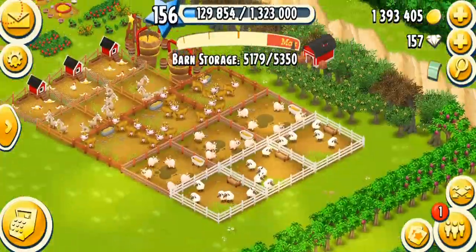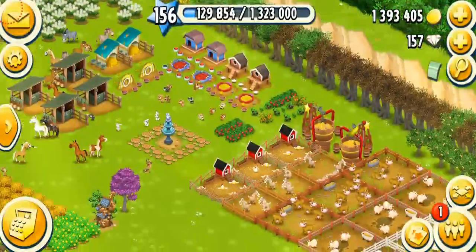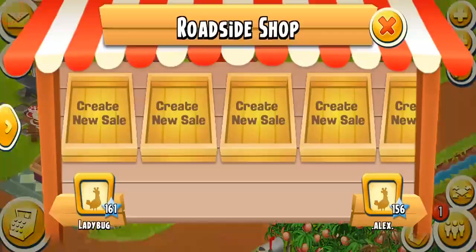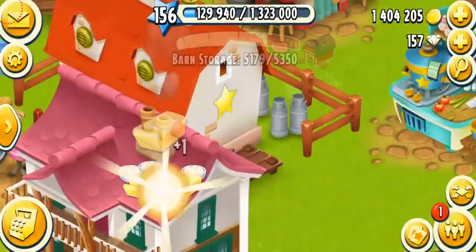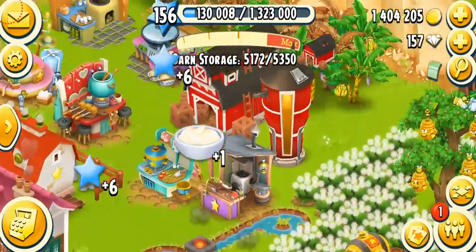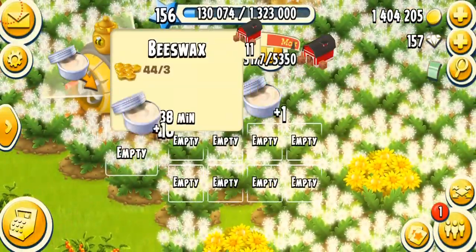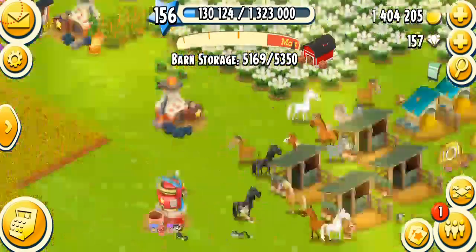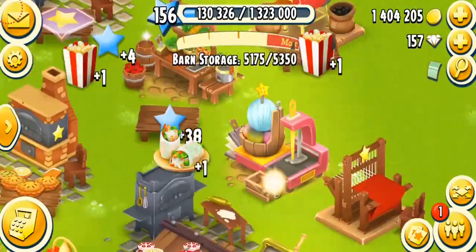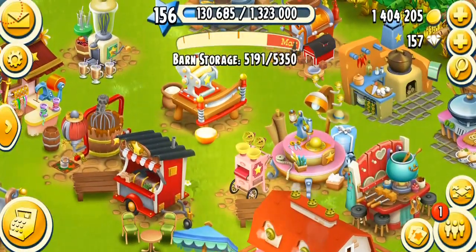I need to make more feed — let's make a lot of chicken feed. I'm going to collect my peanuts and some coins — peanuts actually gave me a lot of coins. I'm running my dairy silo on butter, collecting honeycombs, making honey, collecting jams, popcorn, salad, and woolly chaps. It's always good to keep your machines running even if you don't need any product — that way you make a lot of coins.